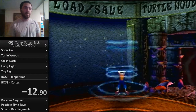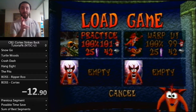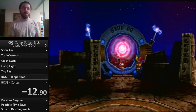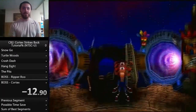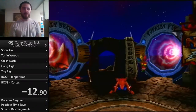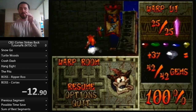Before we start, one last thing: practice saves. I've seen two main ways of making practice saves in this game. I personally like to have a 100% file and then a save file loaded in Warp 6, because there are a couple of levels in there I'd like to practice. The other way is to have four save files — one in Warp 2, one in 3, one in 4, and one in 5. If you want to practice anything in Warp 1, just load a new game.